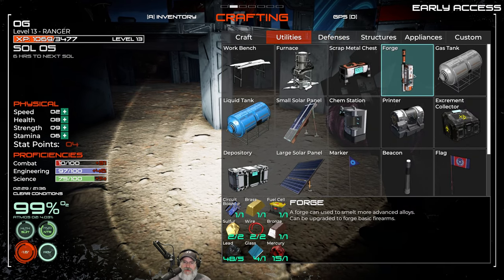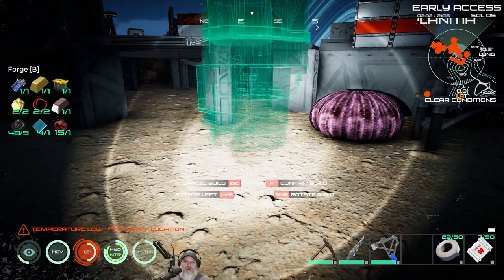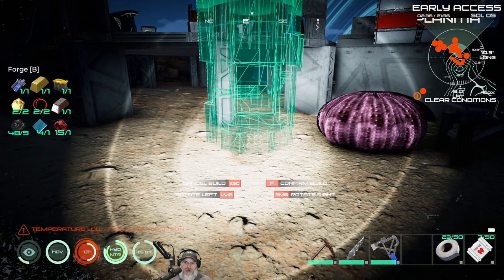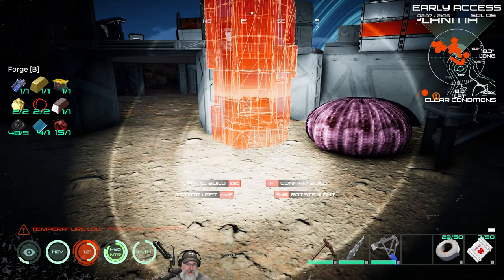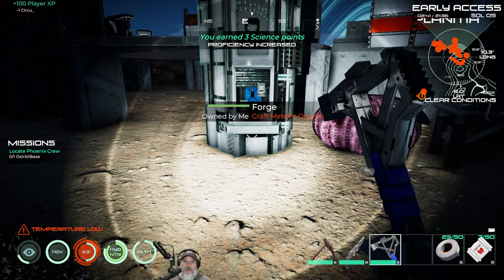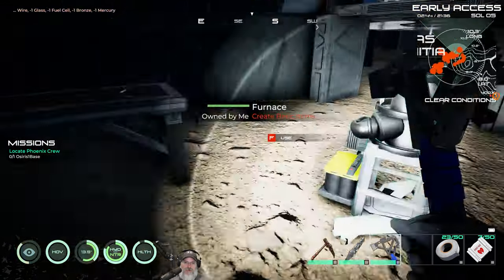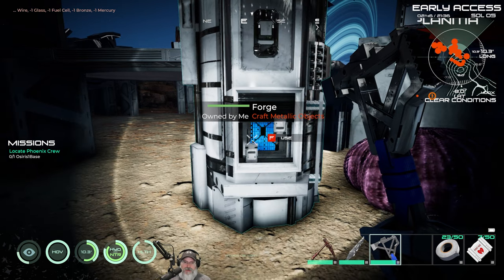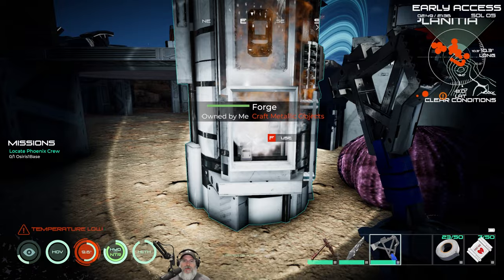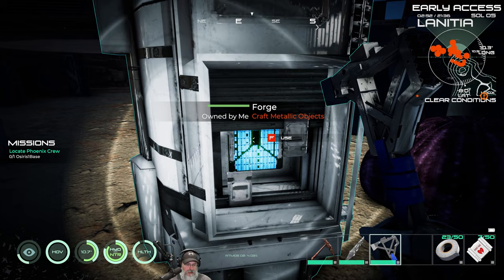I'll use left mouse button to rotate it facing this way, maybe shift right-click to turn it just a smidge, then tap F to build ourselves a forge. Oh my goodness, it's a beautiful thing! The forge, unlike the furnace, doesn't require a separate power source — it automagically has one. Well, I guess we did put a power cell in there, so there you go.